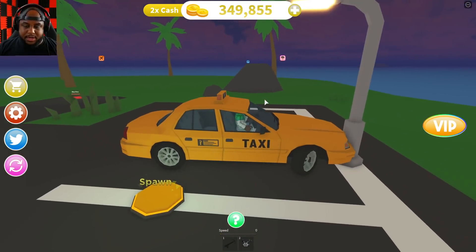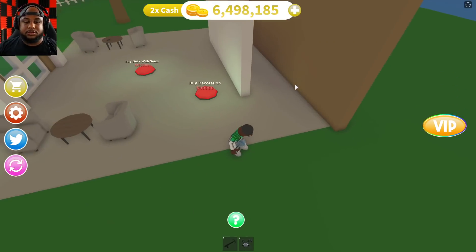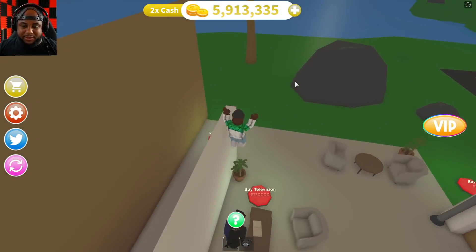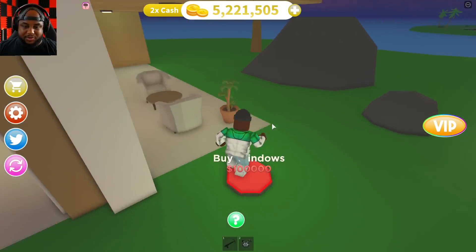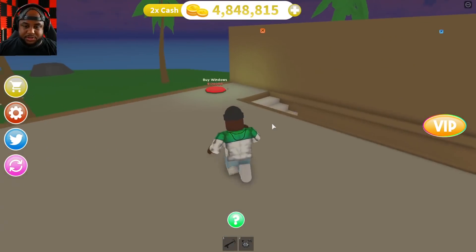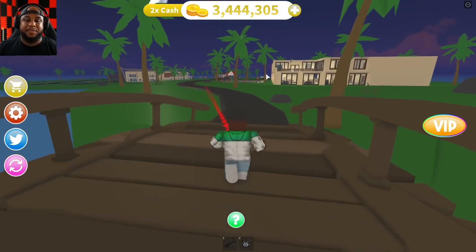Buying some decorations — some boxes cost 150,000 bucks. Getting this taxi — anybody need a taxi around here? Buying a door, sign — about six million bucks. I'm spending so much money on this island to make it amazing for all of us, but oh my gosh everything costs so much. You guys better be enjoying my island! Now I'm stuck. Buying some lights, windows, and decorations, going up here, buying a wall, seats, lights, and a desk.